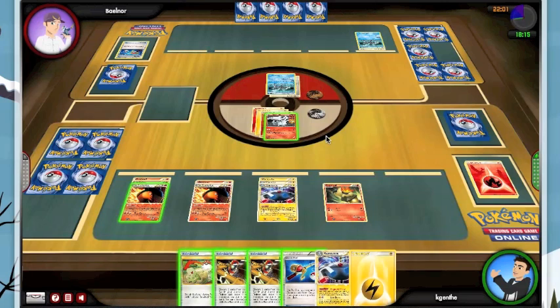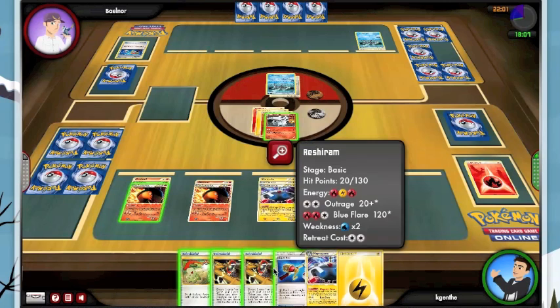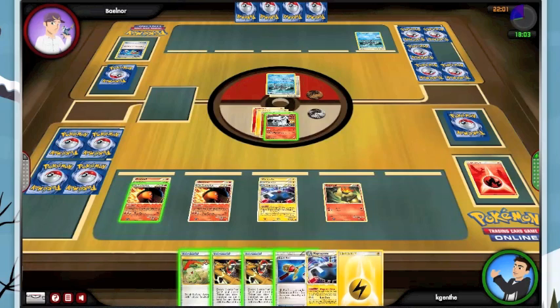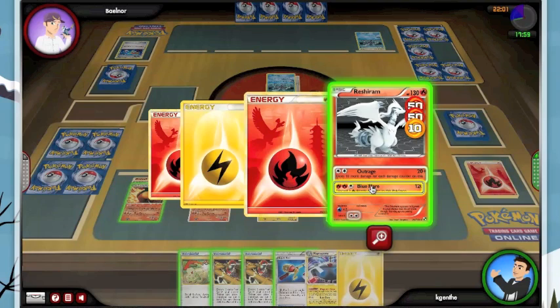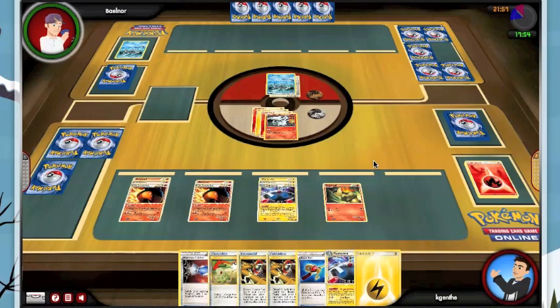At this point I kind of want another Reshiram ready. I'm going to Junk Arm for a Communication, thinking what I should Junk Arm out of my hand. I do run a Switch so maybe I shouldn't be that concerned. So I'm going to go ahead and Outrage for 130. I think my opponent made a mistake there. This is actually the first time this deck has taken off on the second and third turn rather than the fourth and fifth. But we haven't run into Twins and N, so there's definitely some luck involved with the fast start.